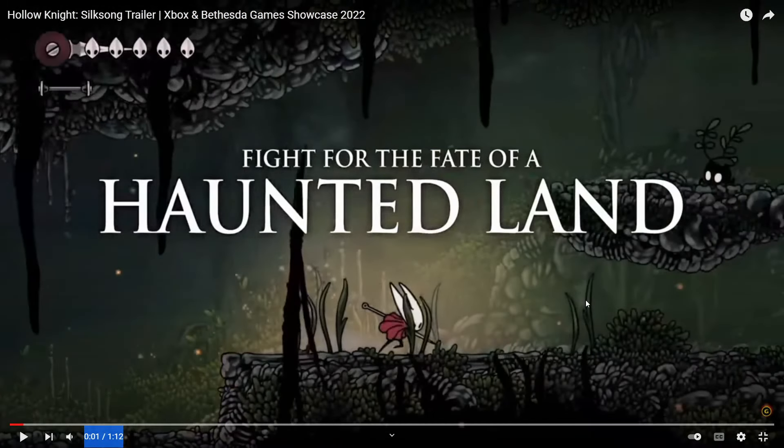So first of all, this looks like it could be a transitionary area between Moss Grotto and the lava area. Deep Docks — that took way longer for me to remember than it should have. But this looks like a transitionary area between Deep Docks and Moss Grotto. The reason I say that is because we got all this greenery, which implies Moss Grotto or at least something similar to it, and then all this very volcanic, craggy rock that looks very reminiscent of what we saw of Deep Docks during the E3 demo so long ago.